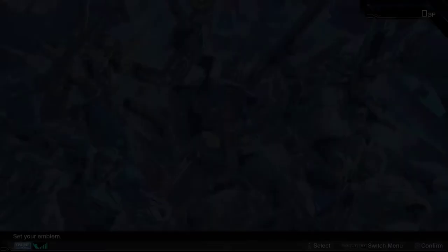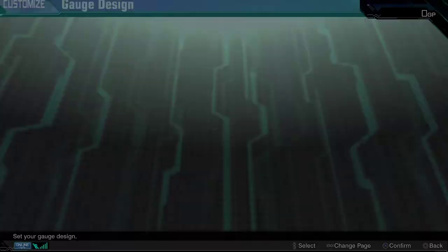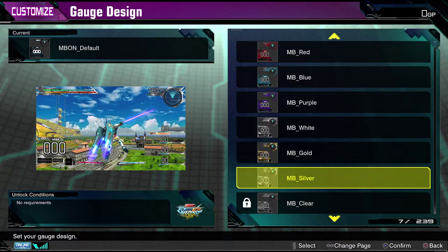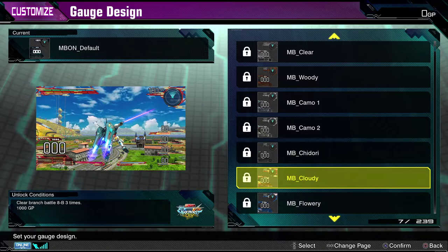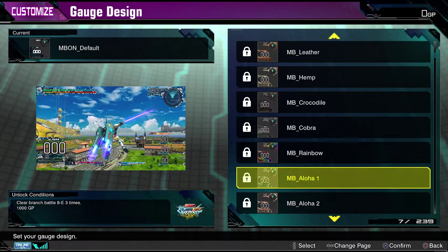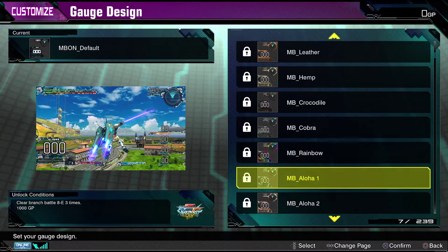You can get Shin Matsunaga's logo. And then, finally, we have Gauge Designs. These outright change your gauge — the way that all your gauges look on screen — and I'm just going to scroll through these here as we go. I think the idea of gauge changes is super cool, being able to make them look whatever you want. Now, most of them are going to have unlock conditions — clearing specific branch battles or clearing specific logs — and then some GP costs as well.